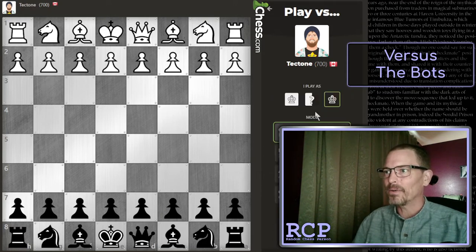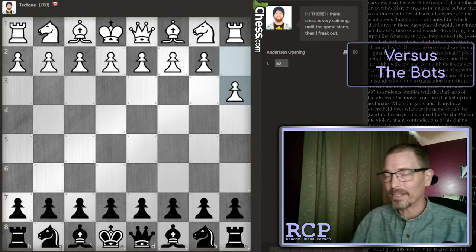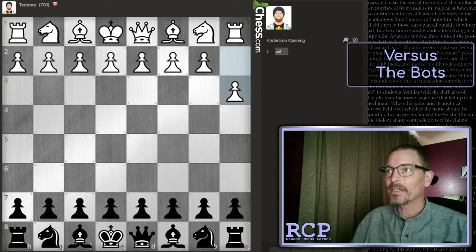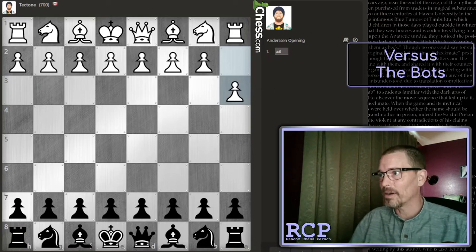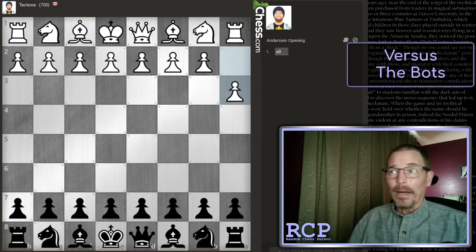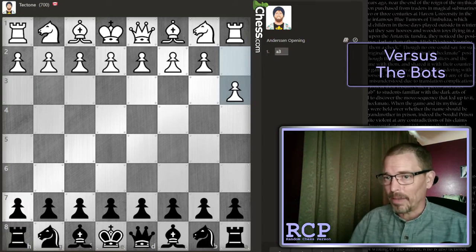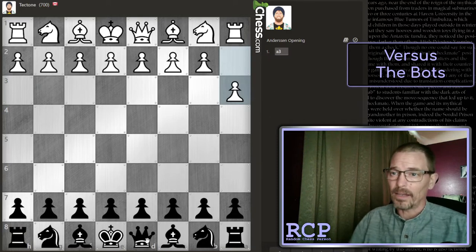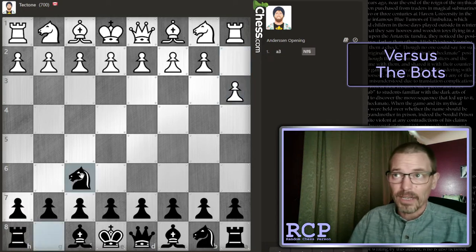I'm going to choose Tech Tone, Random Colors — and I got the black pieces again. So we had white like six or seven times in a row, and now we have the black pieces. Tech Tone has played the Anderson opening, which basically tosses the opening back to the black player, giving us the choice of what to do. I'll open with knight to f6 and see what white does.